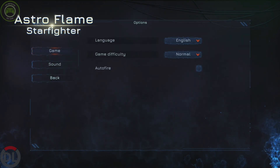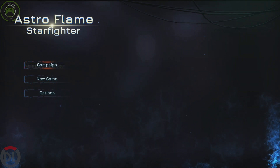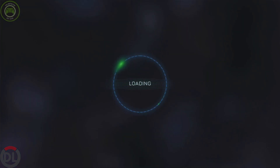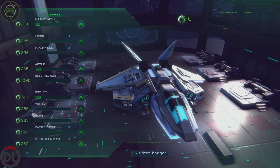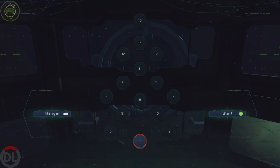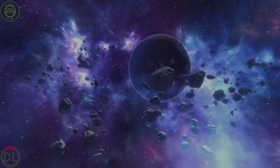We have different options here where you can change the game difficulty or turn on auto-fire. We'll just go to default options here. It seems like there's a hangar where you can customize your starship or starfighter, and you get upgrades and stuff like that. Let's check this game out for a few minutes and see what it's all about.